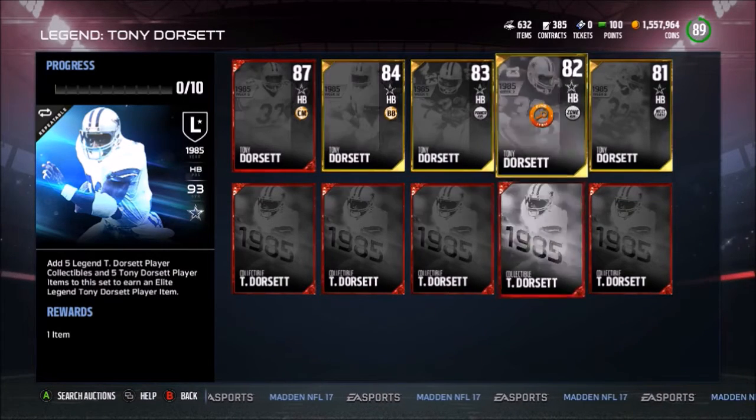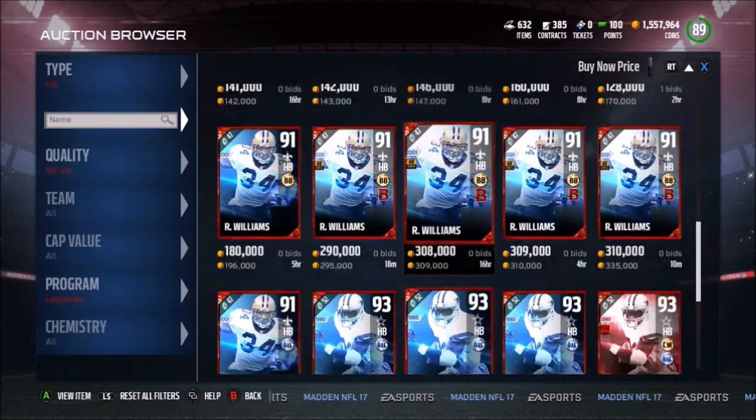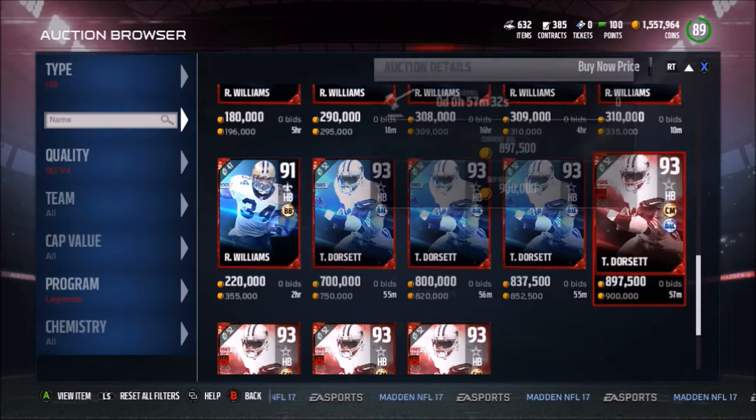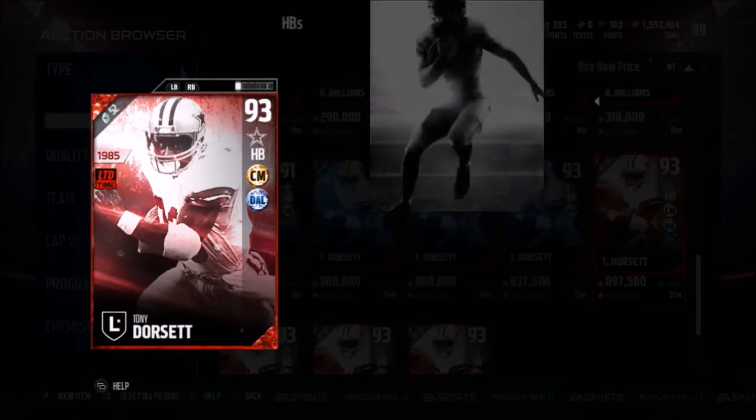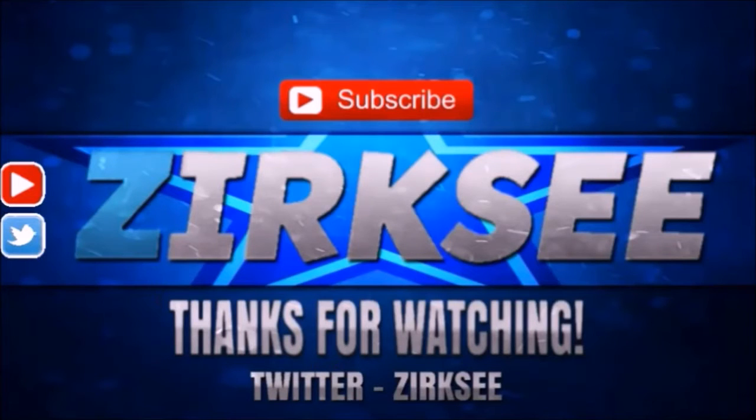If you guys have not already, don't sleep on Jack Young Blood - he was around 125,000 coins right now which is just insane. I did his set and then actually sold his set for 130,000 coins, so I almost broke even. Here is the new Tony Dorsett - unfortunately all the other guys that I tried to make did not work. If you guys want more videos, hit the like button, subscribe, and comment. See you guys next time!